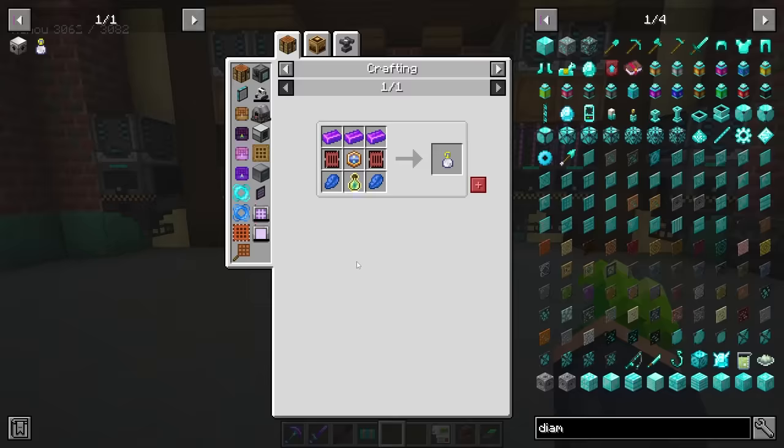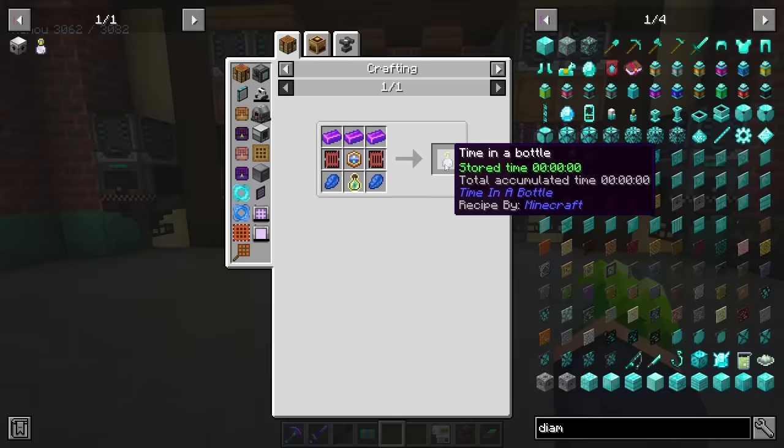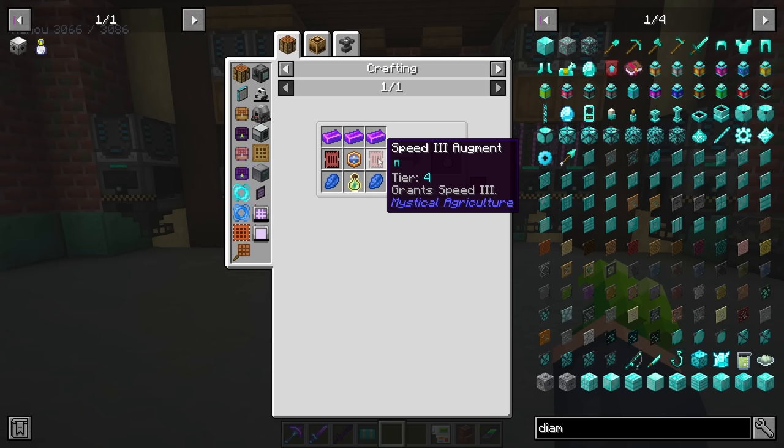We will now have honey seeds, which is one of the only seeds we're going to need for a while — I think this is one of the last ones aside from some stuff we'll need for Mekanism. With that, we almost have everything we need to craft the Time in a Bottle, which will help us with mods in the future like Alchemy. It's going to really speed things up, especially for things that just take time to process.